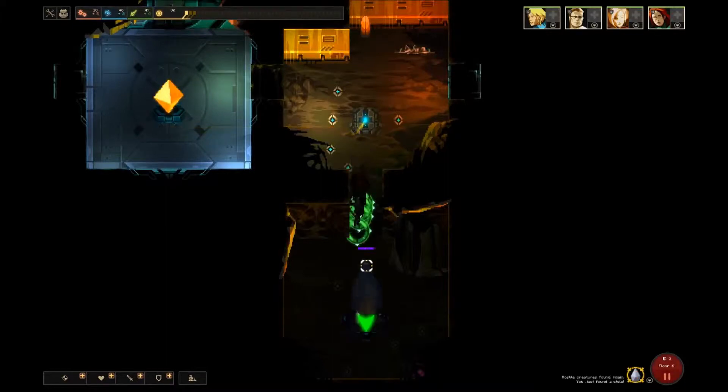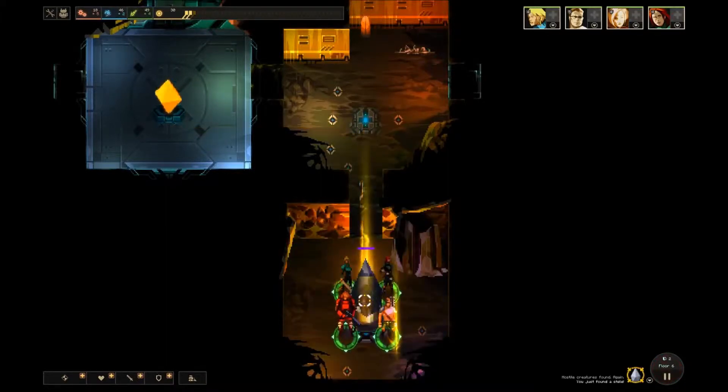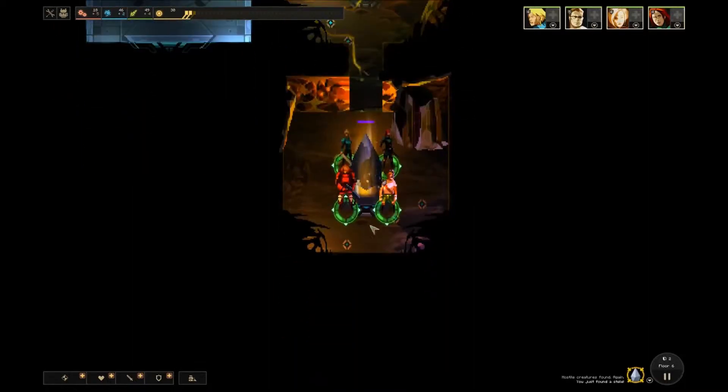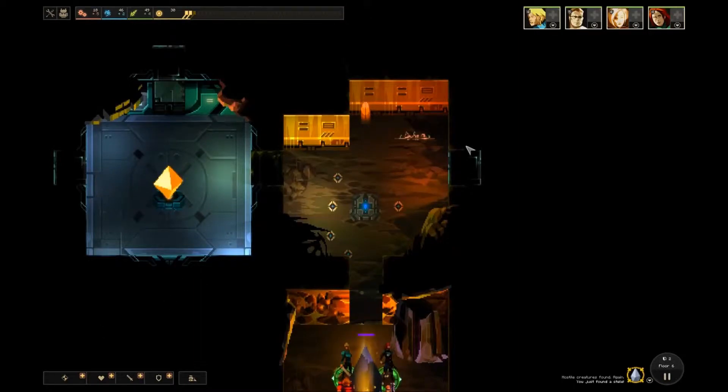Another dead end, which is nice. What's this? I've never seen one of these before. Astellar. Heroes in floor — zone damage on heroes in room plus 15, zone damage on NPC in room plus 7, attack power of monsters negative 25%, negative 50% defense of monsters as well. Interesting. Each turn the stele loses health points; when it's destroyed the effect will end. So I guess we get this sort of bonus for 3 floors, which is interesting.